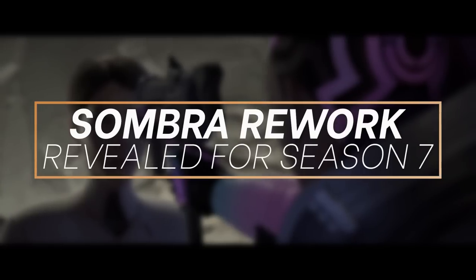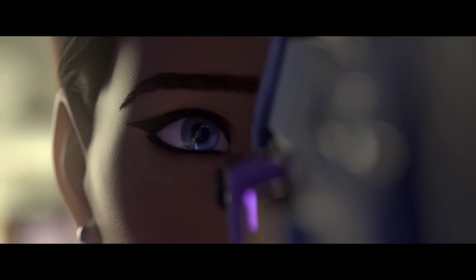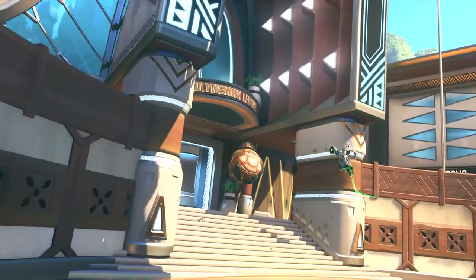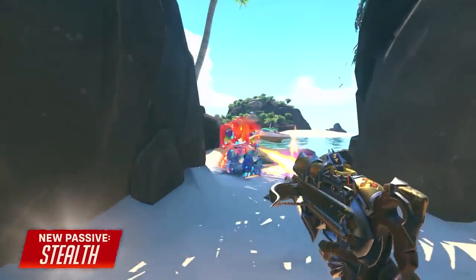Sombra's rework has finally been revealed and she has become way more damage heavy as well as fluid with her new stealth passive. Her stealth ability has been moved to her passive, meaning that you no longer decide when to enter stealth — when you've been out of combat for enough time, it activates automatically. Because you can do all of your hacking and translocating in your invisible form, this should make things a lot more streamlined when you're out of the fight.